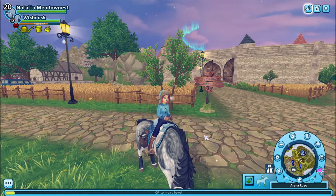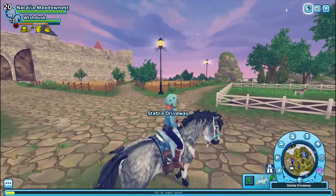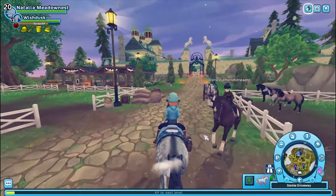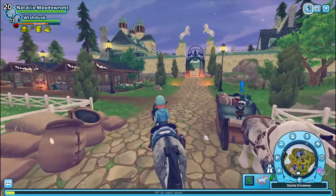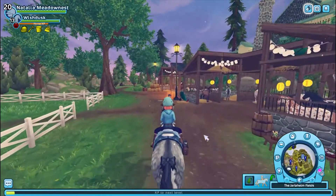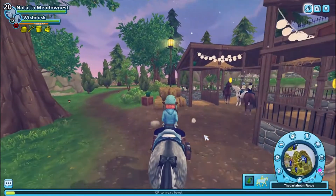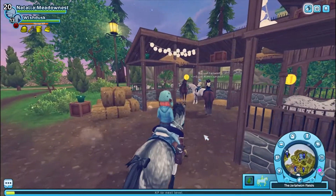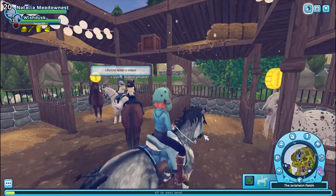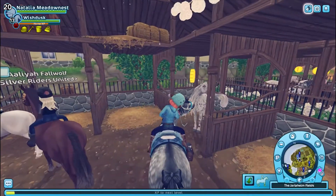Today we will be buying a Friesian. I know it's a little bit late because when I'm filming this it's the 26th, but Star Stable released a code for 300 star coins. The code is Winterwish2020, capital letter, no spaces, and it gets you a few hundred star coins — and without this I could not be buying a Friesian.